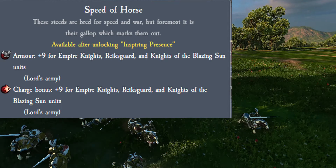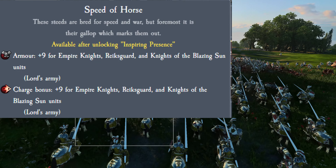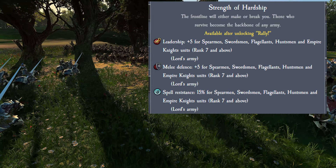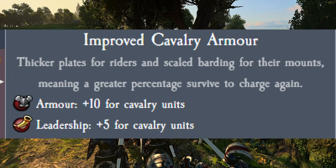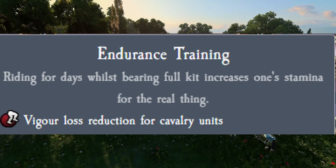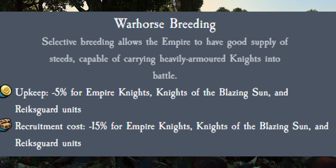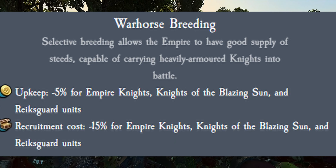In the redline skills, Speed of Horse grants plus 9 armor and plus 9 flat charge bonus maximum, further specializing them as shock cav. Ranked 7 Knights benefit from Strength of Hardship with plus 5 leadership, plus 5 melee defense, and 15% spell resistance. The main tech comes from the specific melee cav section: Improved Cavalry Armor dishes out plus 10 armor and plus 5 leadership, Blinkers gets charge bonus plus 10%, Endurance Training gives vigor loss reduction to all cavalry, and the Inner Circle gives plus 4 melee attack and plus 4 melee defense — very helpful. War Horse Breeding gives minus 5% upkeep and minus 15% recruitment cost, helping you spam them.